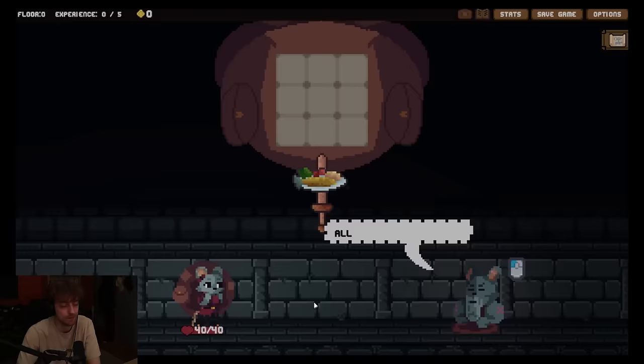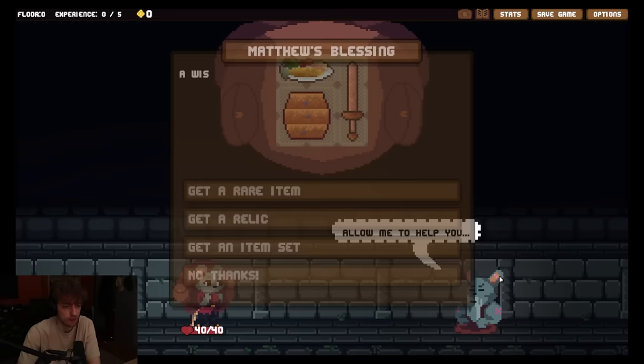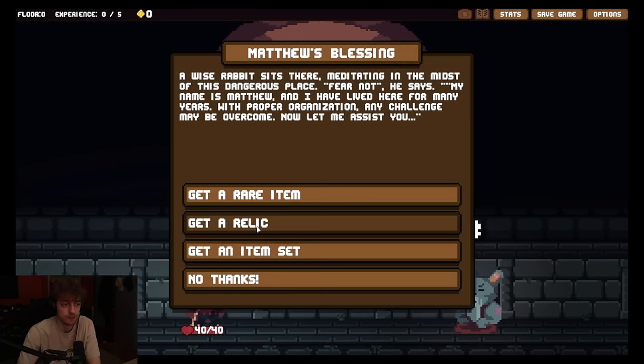So we know kind of the basics, right? We get to start with just sword, shield, and food. That's the basic items. So we get to choose either a rare item or a relic. I don't know what relics are. Get an item set? I don't know what these are. Do I have space for another item? I don't think so. Maybe I get a relic, sure.